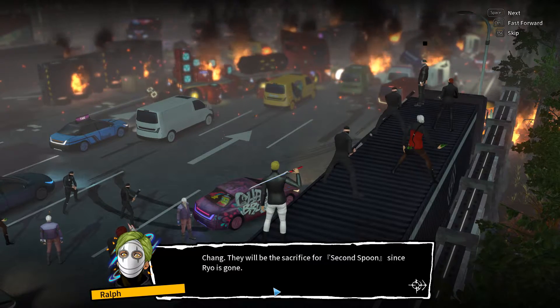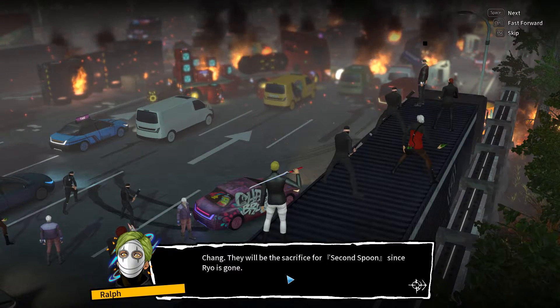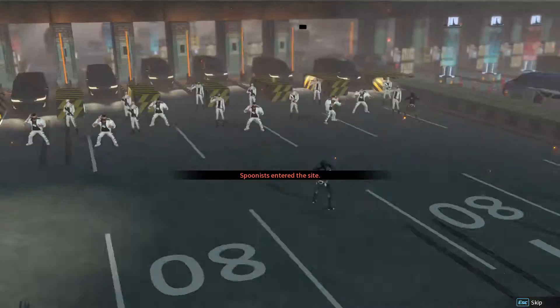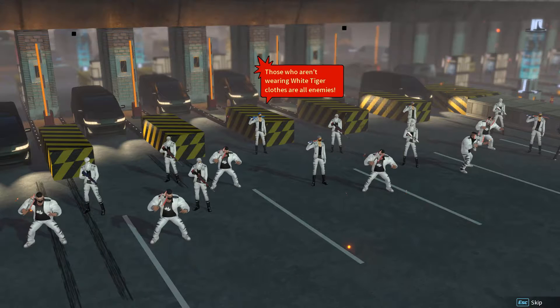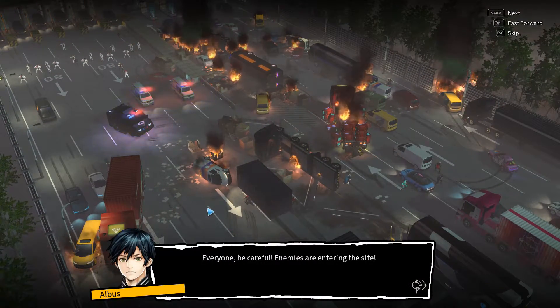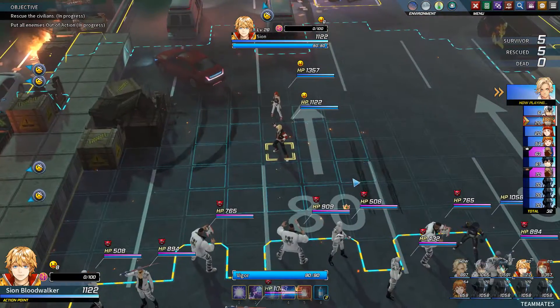The scene shifts — there's everyone gathered. Chang declares they will be the sacrifice for Second Spoon since Rio is gone, and they must not put more pressure on John. Then: 'Calamity — they need to be eliminated here before they become more troublesome. Those not wearing White Tiger clothes are enemies — wipe them out.' Everyone be careful, enemies are entering the site. Things aren't looking good.